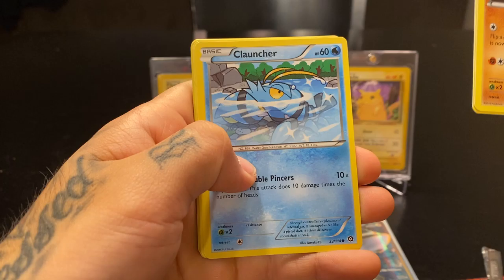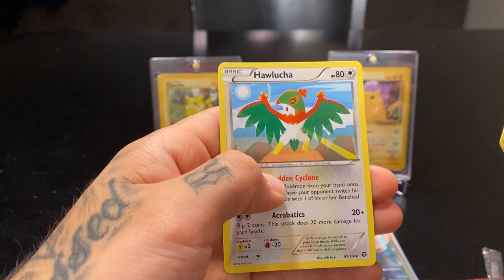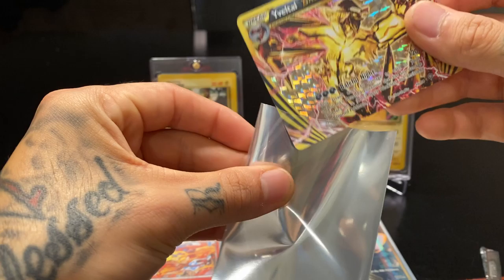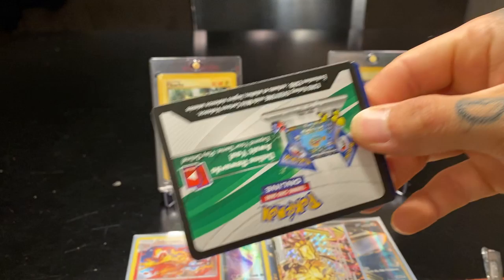Nosepass, Hoppip, Meowth That's Right, Clauncher, Shellos — and look at that, we got a Break card! Velta Break, Galvantula, Rapidash, Binnacle, and Hawlucha. I'm not a big fan of these Break cards. I don't think they should have really put those in the set, but whatever. I guess XY had to do something a little different — can't hate on them for that.